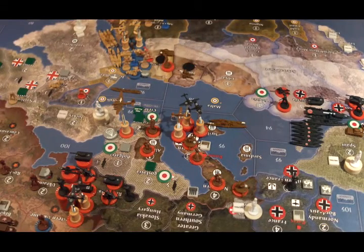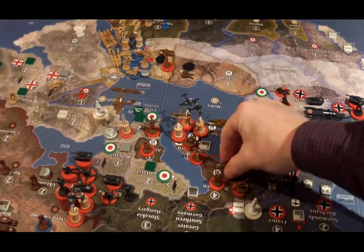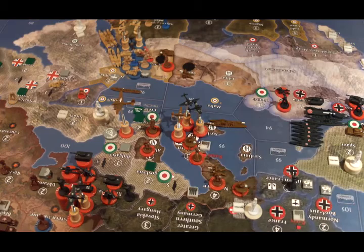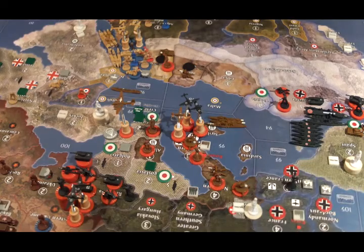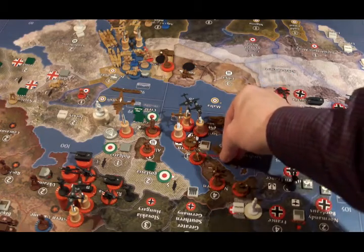Placement of new units: the new artillery is going into northern Italy. All of the new navy — the new destroyer and the two new transports — are going into Sea Zone 95.